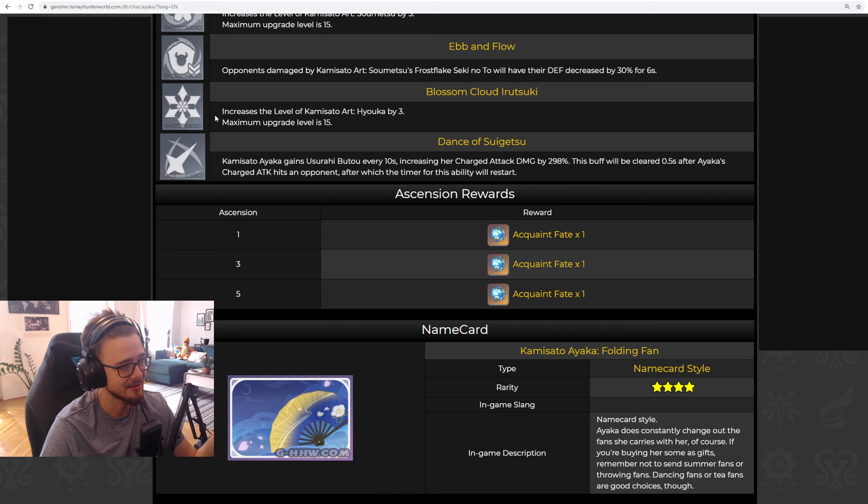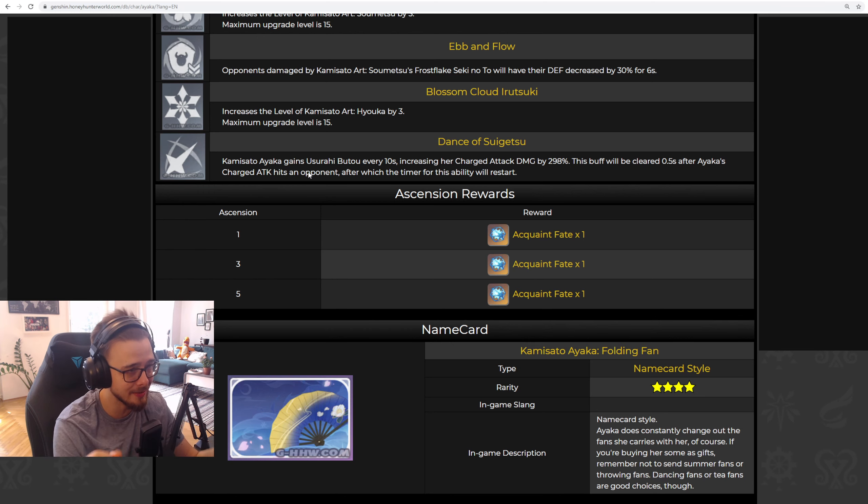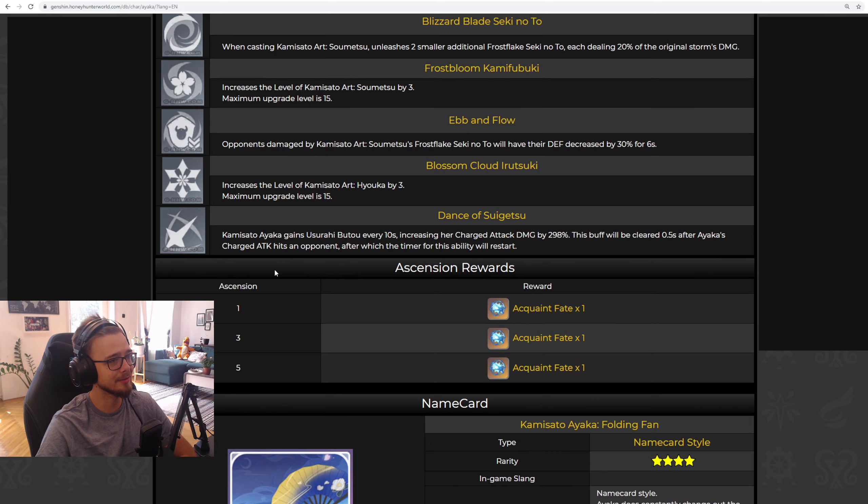Constellation 5 is again a talent stat increase. And Constellation 6 is really lackluster — it's maybe the weakest Constellation 6 I have ever seen. Every 10 seconds, your charged attack deals an additional 300% damage. Compared to any other Constellation 6 of any other five-star character — except Chi-Chi — the difference in constellation power level is astounding. And I'm actually thankful to MiHoYo that they don't hide an integral part of her kit behind Constellation 6.